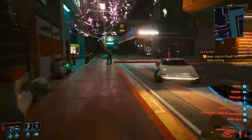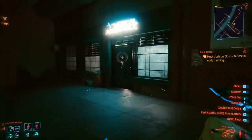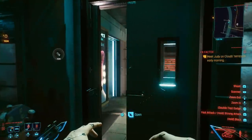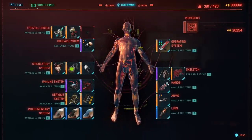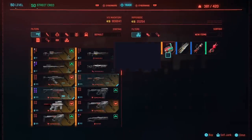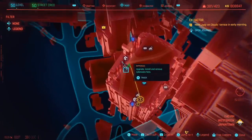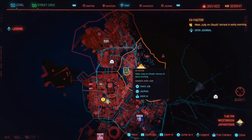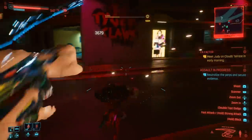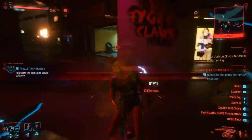The third mod for the mantis blades is unfortunately not free — it costs about 7,000 Eurodollars and requires some street cred. However, it's one of the best legendary mods in the game because it massively increases mantis blades attack speed by 45%. You get this from the ripper doc in Japantown in Westbrook, right next to the mega building waypoint. The speed increase makes the mantis blades significantly more damaging.